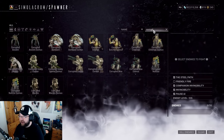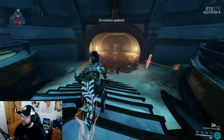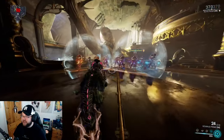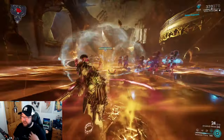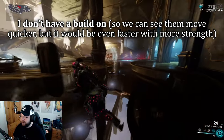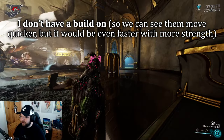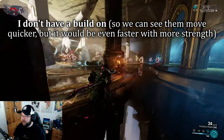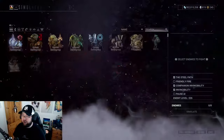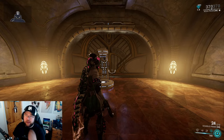Let me show you with corrupted Eximus enemies — I'll make myself vulnerable so they don't hurt me. Look at them now — as soon as I tap for speed, watch how much quicker they move. Yeah, you can see them sprinting around the corner. They're moving way, way quicker — really, really nice.